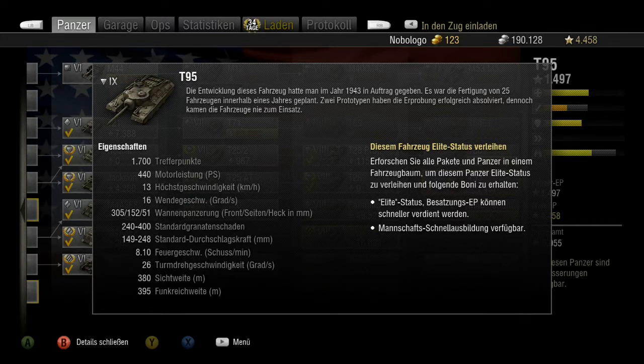Die Wanderpanzerung beträgt 305, 152, 151. Die Standardgranate macht 240 bis 400 Schaden und die Durchschlagskraft liegt bei 149 bis 248. Bei der Feuergeschwindigkeit von 8,10 Schuss in der Minute. Die Sichtweite beträgt 380 Meter und die Funkreichweite 395 Meter.